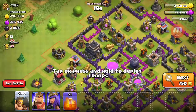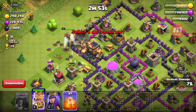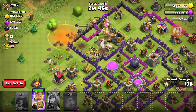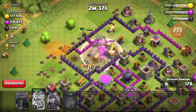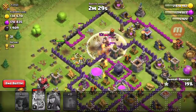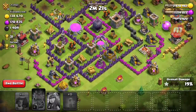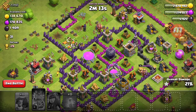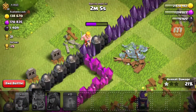I think I'm going to attack from this side. Oops, I dropped a Poison Spell by accident. I would've already grabbed the Town Hall, so yay. I need to pop the Barbarian King's ability — and he goes down. This was not a good loot grab, but let's see how much elixir we got.